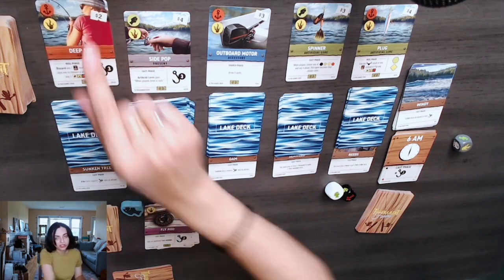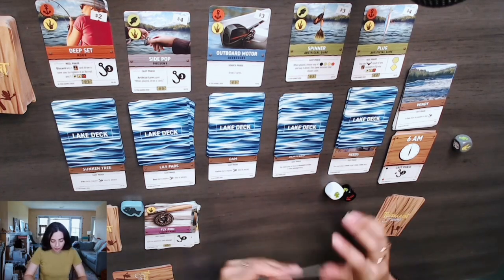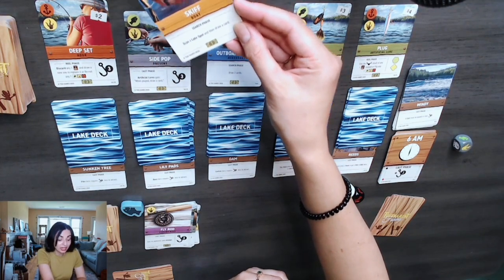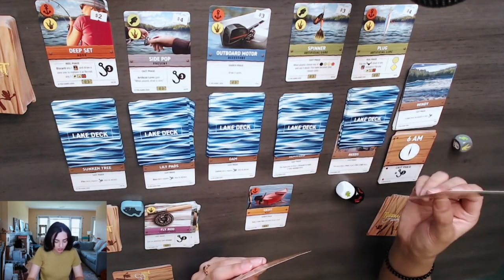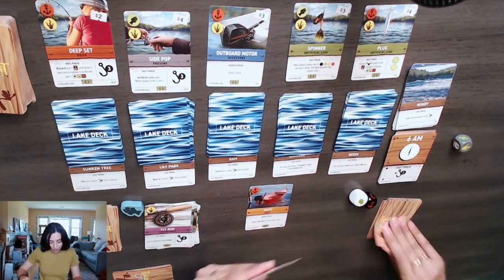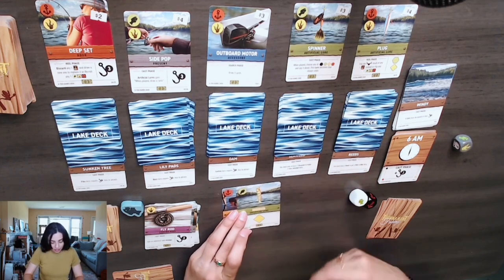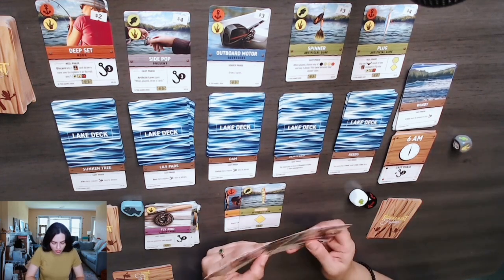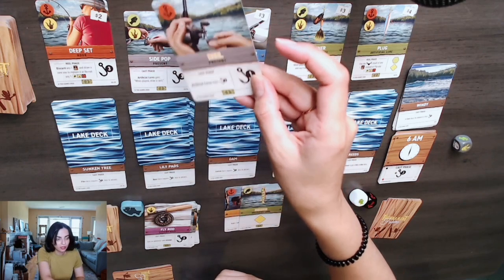Now it's Dobby's turn. Dobby draws six cards. He has a scan card which he plays to scan a lake spot and draw a card. Dobby has two lure cards in his hand. He scans a spot — it's a yellow diamond, which he has, so he knows that's there and he might want to fish there. He draws a card, then plays his lure since he knows what's in that spot — it's an artificial lure. He doesn't have a cast card, so he loses two strength.